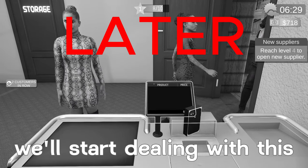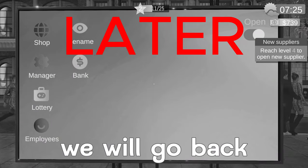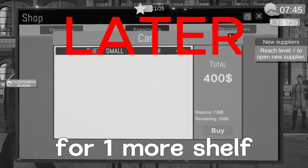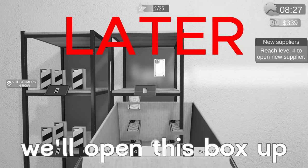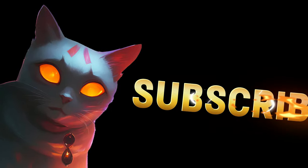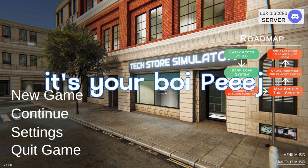We got a couple customers lining up, we'll start dealing with this. With this you don't even have to put the price in or anything, you literally just click on the item and that's about it. We'll go back to the shop, then furnitures, and order. We only have enough for one more shelf right now — it's not going to be enough quite yet. I think we'll need at least one more after this. Stick it right to the one we already have, open this box up, and start sticking these on the shelves as well.